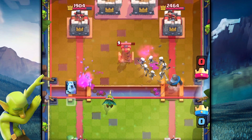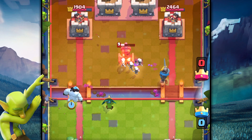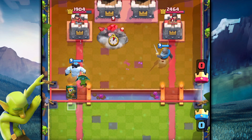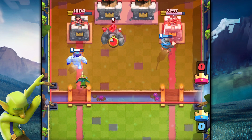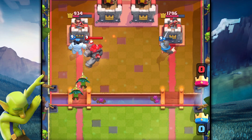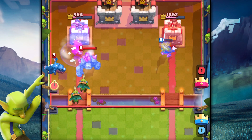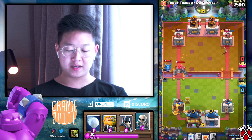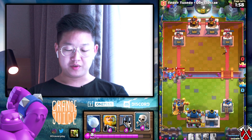I might have been a little early on that knight there but we're doing it. He's got the ice golem for the dart goblin - man, my partner is so solid. We don't have much for that golem. I can't put down my skellies, it's just gonna get wrecked by that electro wizard.